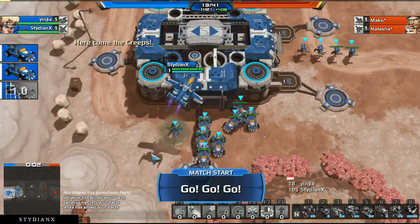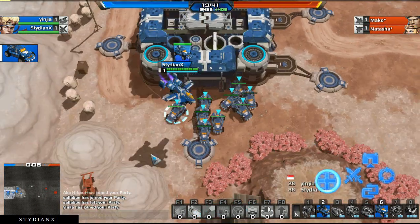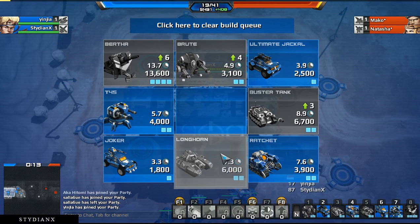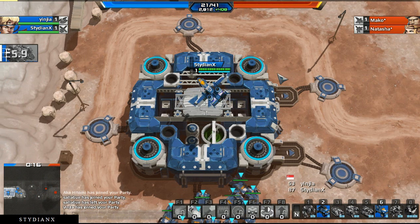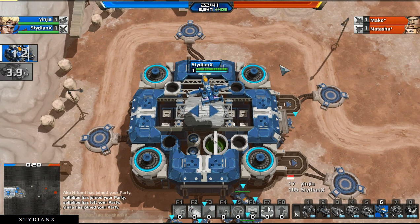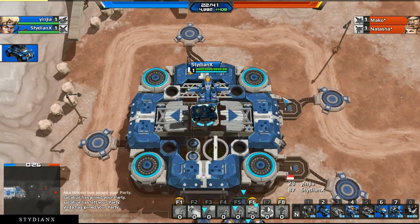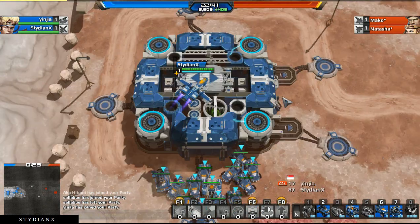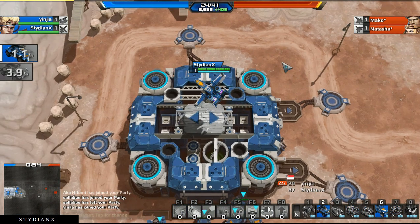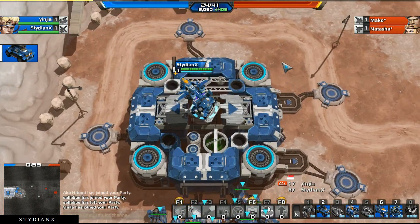Okay so the match has started. I think he's going defensive. I'm just gonna use the blitzkrieg once again — I'm not sure if this will be effective at this match, but we're gonna take chances. Our enemies are Mako and Natasha; I don't know if those are bots, but I have a feeling that they're not.